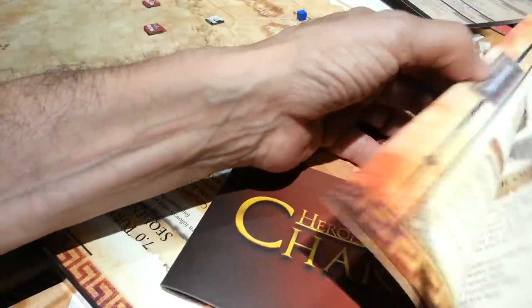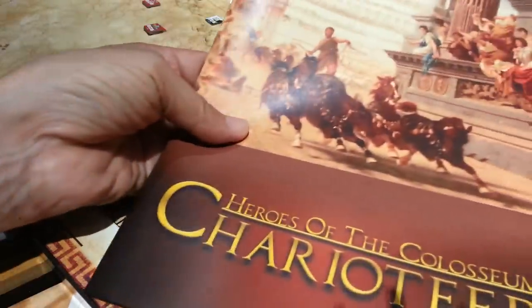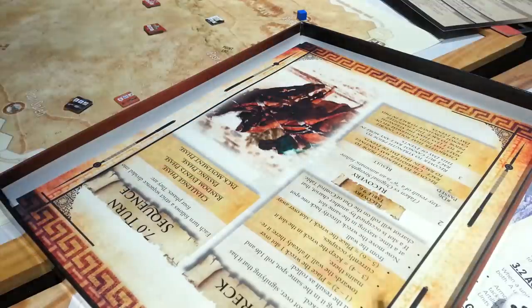There's also another game included in the box — the Charioteers. I haven't read any of this so I can't comment on it, but it's about 30 pages of content, once again very nicely printed and formatted with really awesome artwork.